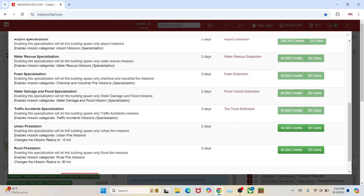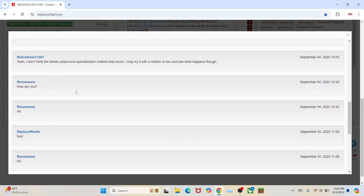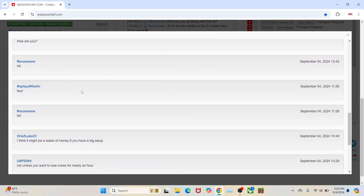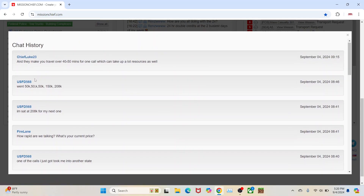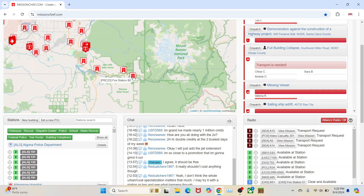I don't like that they made them a specialization. I don't think that should have been a thing because it costs $50,000. According to my sources, for people who have already done this — and I haven't built any of these yet and I don't think I will — the prices escalate. It went from $50,000 to $50,000 to $50,000 to $150,000 to $208,000, and I would assume it just keeps going up. I couldn't imagine paying $208,000 to make a station a rural station — the payback period would be insane.